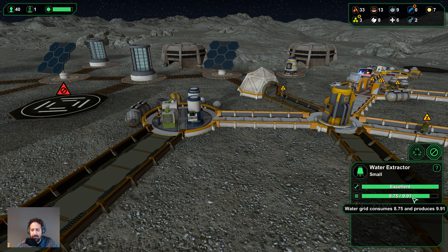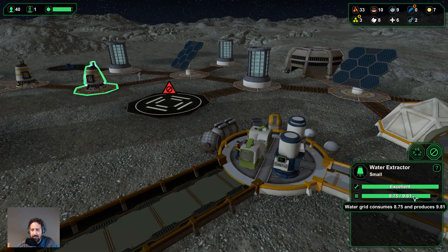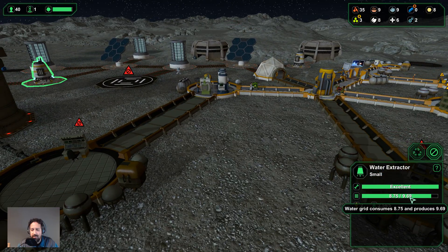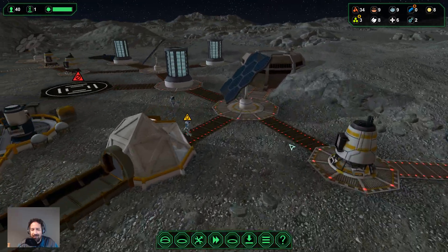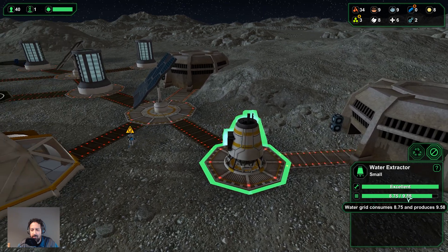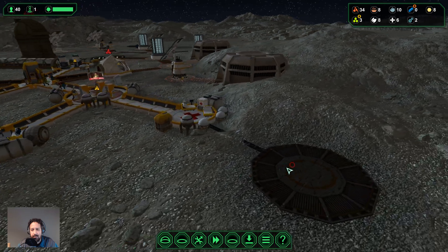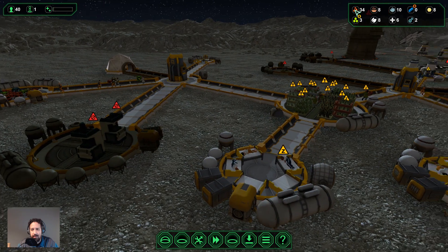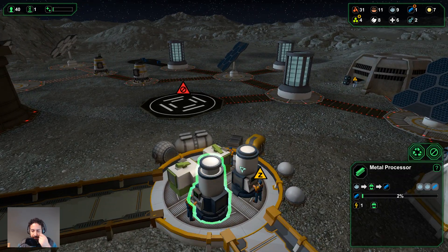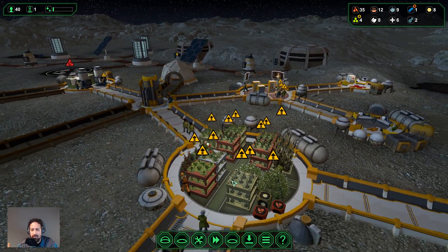We've gotten out of our little hunger dip and we are producing quite a bit of ore and constantly processing all of it. We have enough colonists now to be completely stable with regards to materials. We're halfway through to the storage facility being full. A lot of people are going to sleep now. Our prestige is staying steady at 70 — that's quite good. We're going to have an engineer build that power collector, and we'll be able to use it in the morning.